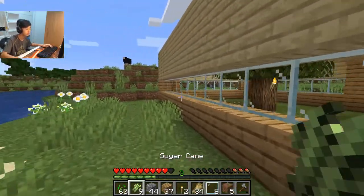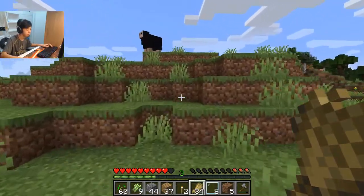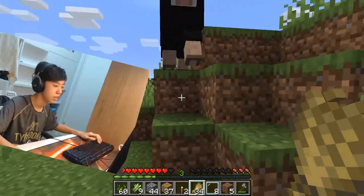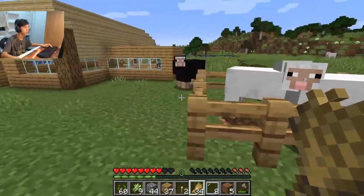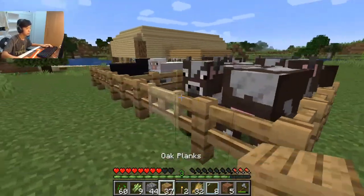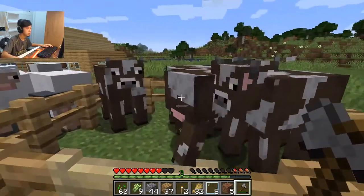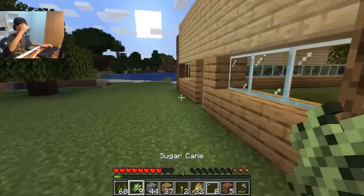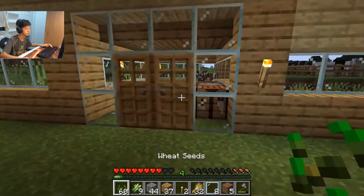Oh man, we got a sheep. You want wheat, right? Get over here. Yes! All right guys, you have a new friend. We got some cows. Maybe time to kill them. Yes, killed him. I'm gonna expand the farm really soon, but we're gonna go mining again because it's almost night.